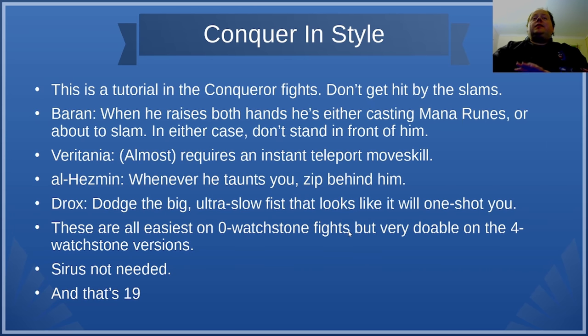Next up is Conquer in Style. This requires you to kill the four lesser Conquerors of the Atlas — Baran, El Hesman, Drox, and Veritania — while dodging all of their one-shot mechanics. For Baran, when he raises both hands he's either casting Mana Runes or about to slam. Duck around behind him whenever he raises both hands unless you're confident he's casting Mana Runes. My suggestion for Mana Runes: alternate — throw the first one on the leftmost tile of the arena, the second on the rightmost tile, and just alternate between them.